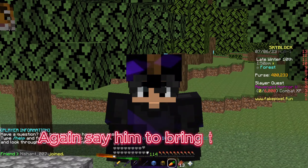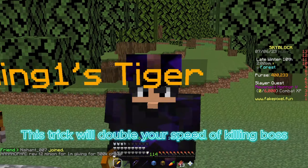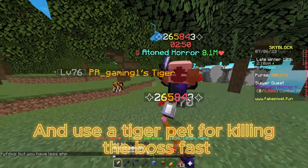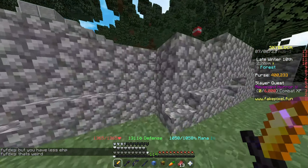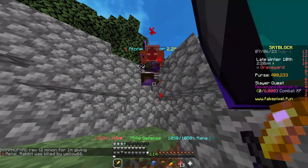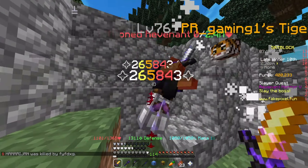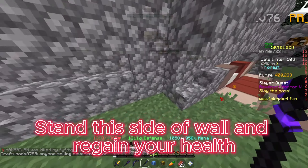Again say him to bring the boss. This trick is known as Revenant Trade — this trick will double your speed of killing the boss. Use a tiger pet for killing the boss fast. Stand on this side of the wall and regain your health.